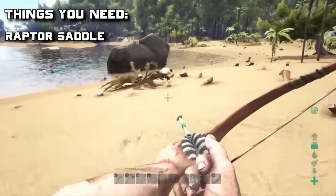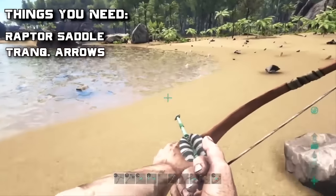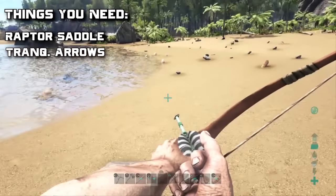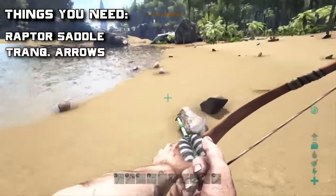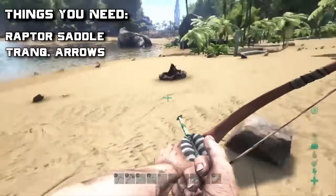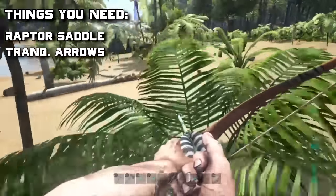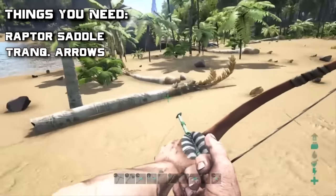I recommend tranquilizer arrows because these raptors are really deadly, especially at lower levels. Tranquilizer arrows will help a ton — make at least 10 of those because you're going to end up missing since raptors are really fast. You can learn those at a relatively low level as well, and you have to use a mortar and pestle to make them.